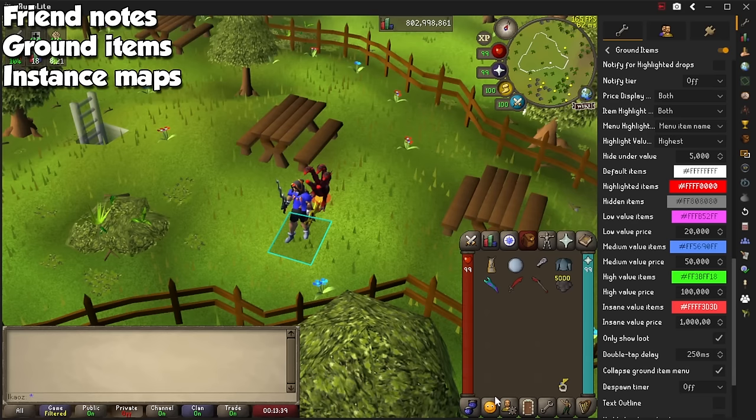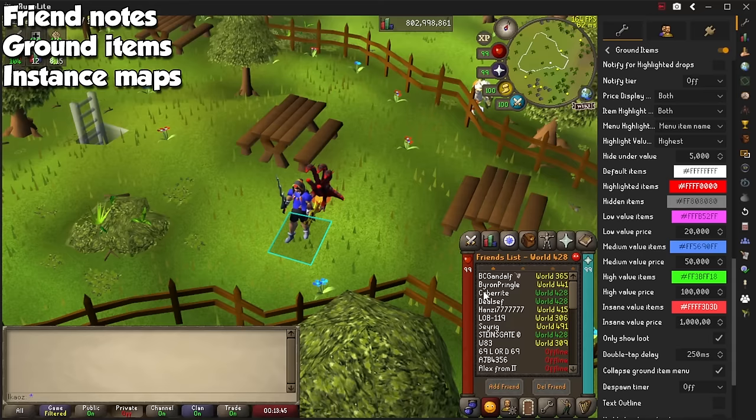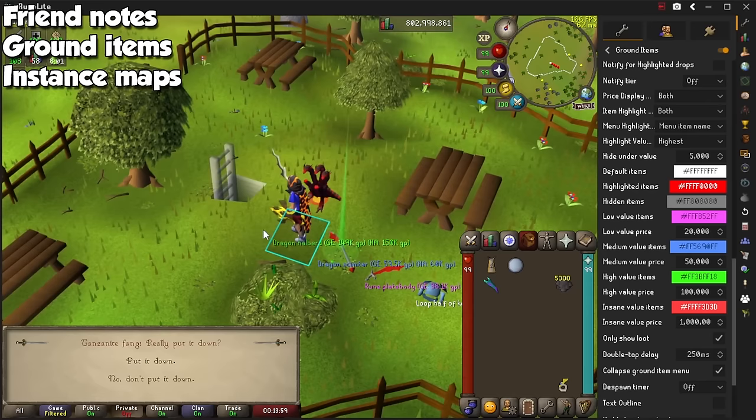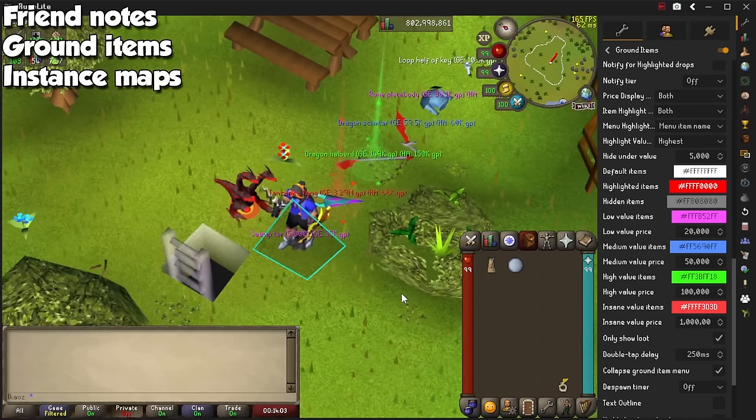Friend Notes will let you right-click people on your friend list and add notes to each one, like little reminders if they owe you something, or just to know if they are a rat. Ground Items is one of my favorites, and you can assign specific colors and beams for loot at certain price thresholds. I have mine set for white at 5k, purple for 20k, blue for 50k, green for 6-digit prices, and anything above 1 million shows up as red.